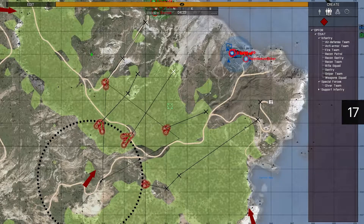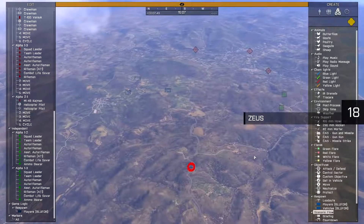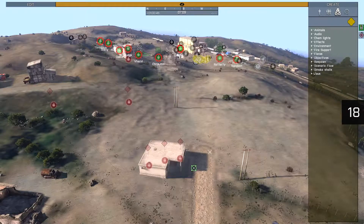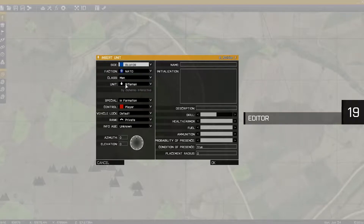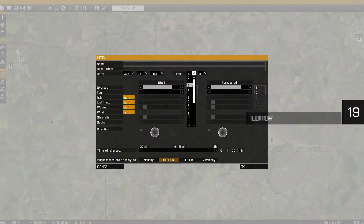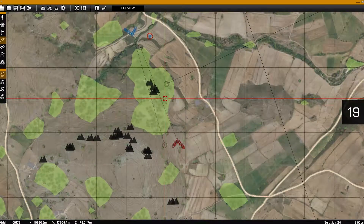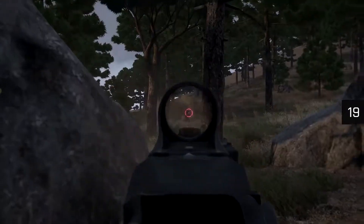For the Game Masters among us, we deployed the free Arma 3 Zeus DLC back in April 2014. Looking down upon the battlefield from a bird's eye perspective, Game Masters have the power to create and influence multiplayer scenarios on the fly. Arma 3 content creators can also easily create and save single and multiplayer scenarios via the in-game scenario editor. Our editor is both simple and powerful — new users can set up a basic scenario in a matter of minutes, and it's also a great place just to play around in Arma 3's open sandbox.